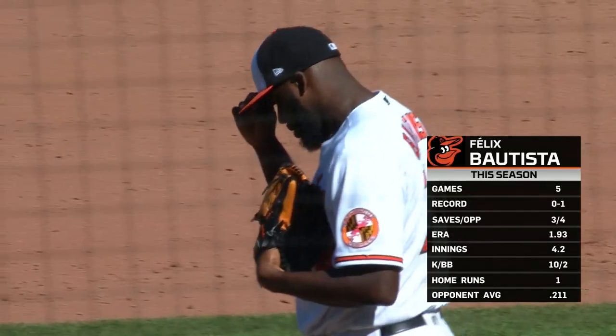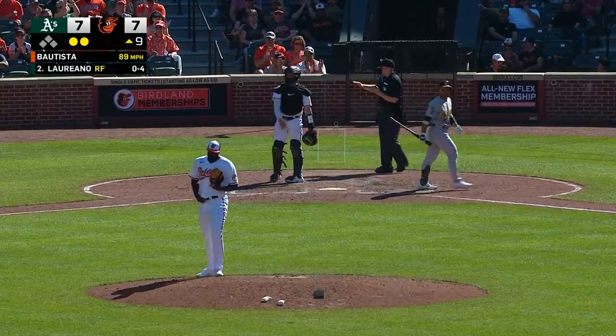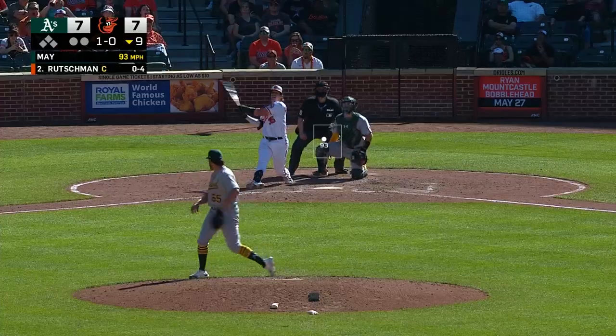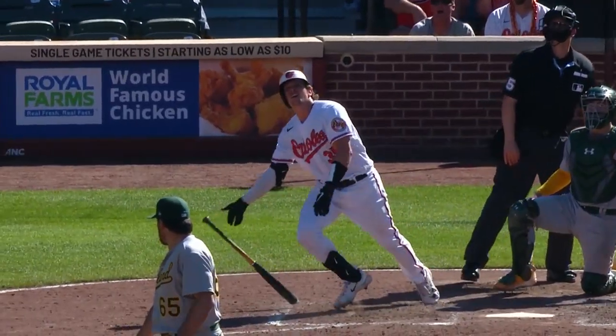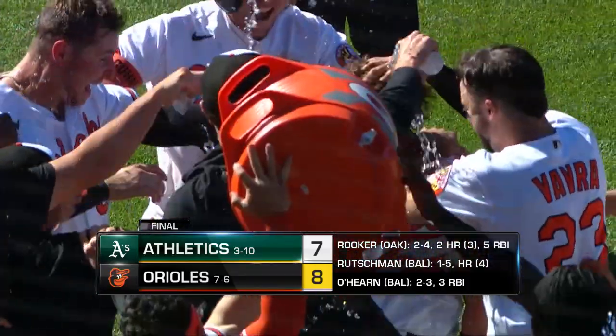Now it's time for Felix Bautista making his sixth appearance of the year — three for four in save opportunities. And another splitter — it was high, but Laureano chased it, and it's a strikeout. Two outs now. Brent Rooker — and down goes Rooker. Now here comes right-hander Trevor May, going to be looking at Rutschman first, then Mountcastle on the bottom of the ninth. And that ball is hit to right center field — Adley Rutschman sends us home with a walk-off homer! Is this guy any good or what? Punctuation mark on the Orioles' first homestand. Adley Rutschman sends the Orioles fans home happy.